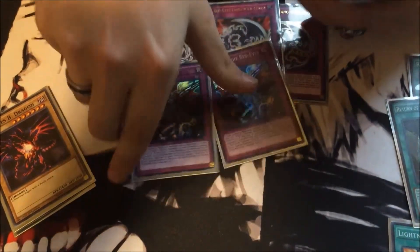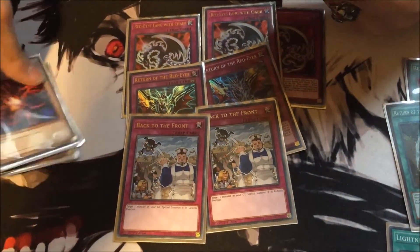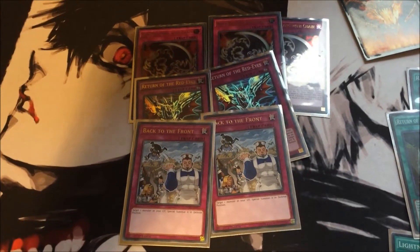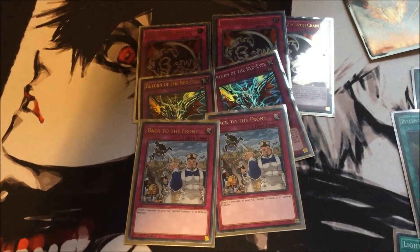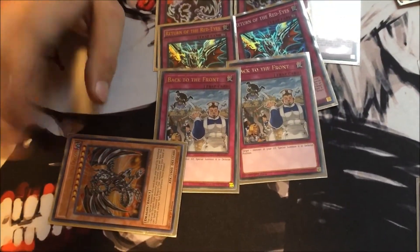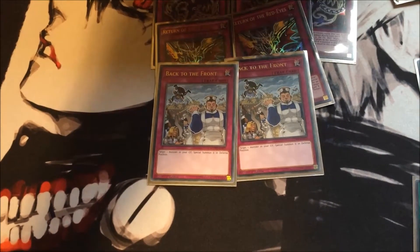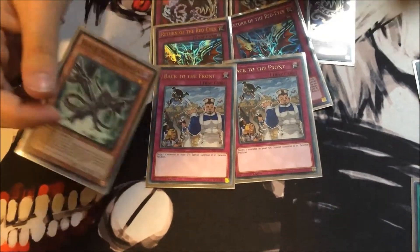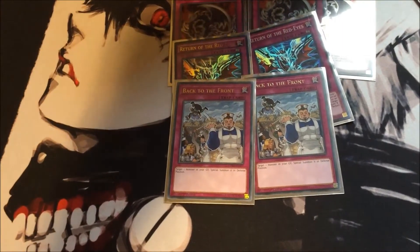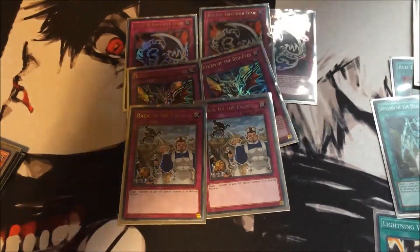I run two Back to the Front, mainly to bring out Darkness — he comes out in defense, activates his effect, and if he gets destroyed you're not losing much but you get another monster out. I really like using it on him. For most other monsters there's not really many I would suggest, except maybe use it on a monster that when he hits the field you can automatically put him as an equip. It's essentially just a resurrection card, but only in defense.